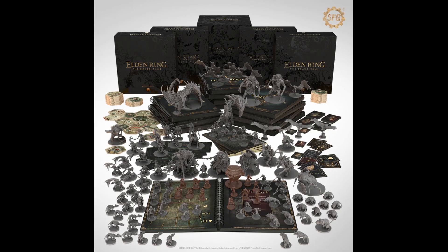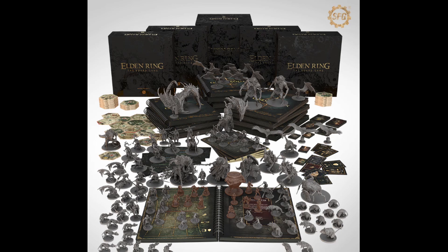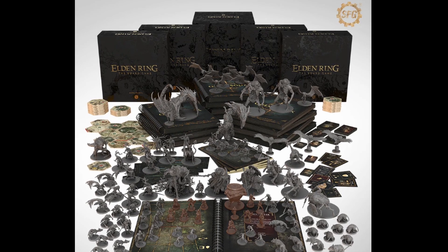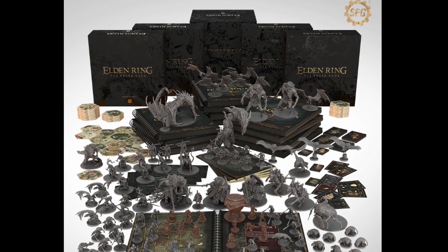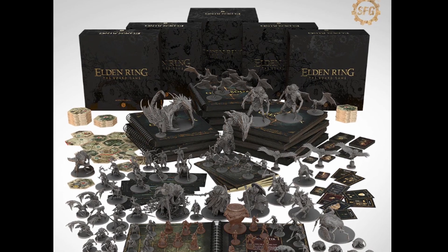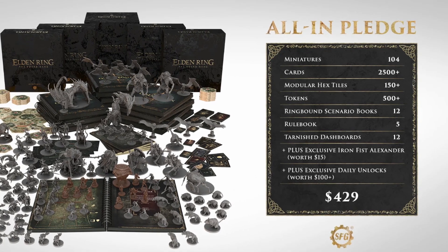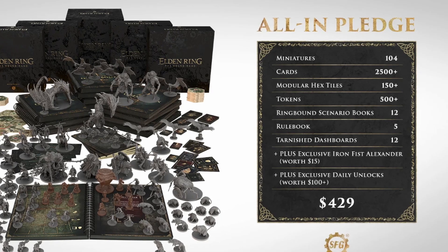After the core, there's a huge leap to the all-in pledge that has an absolutely ridiculous amount of content and some of the biggest miniatures Steamforged has ever made. For $429 you're getting everything including the Realm of the Grafted King, the Weeping Peninsula, the Stormveil Castle expansion that can also function as a standalone adventure, the Entry Avatar, and the Flying Dragon Agheel expansions, and the Daily Reveals expansion. This pledge includes 104 miniatures, over 2500 cards, over 150 modular tiles, 12 beefy scenario books, 12 tarnished with dashboards, and the Iron Fist Alexander exclusive.